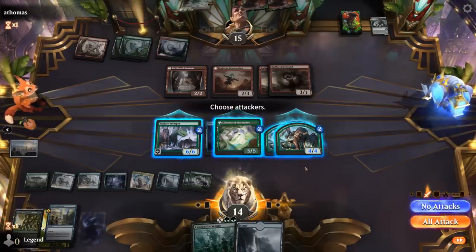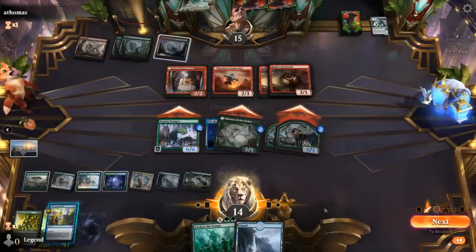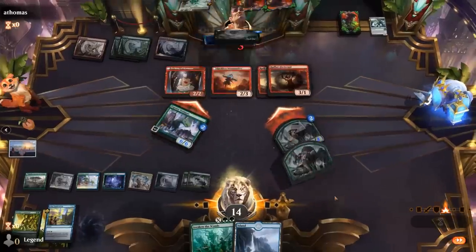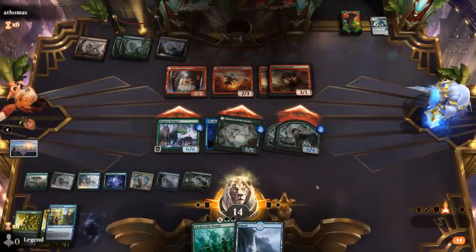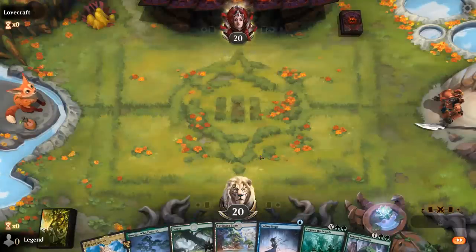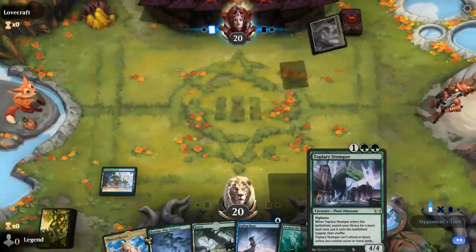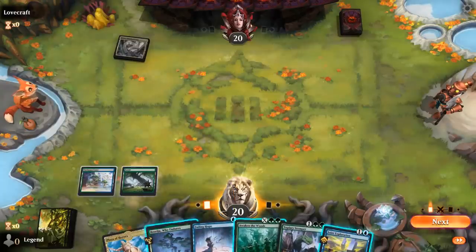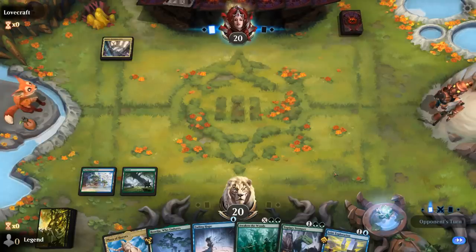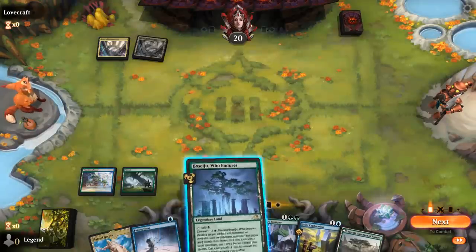Tatiova — okay, so now with Tatiova, Awaken the Woods threatens to present lethal. I still like Titania's Command to get two lands, then keep up Fading Hope to maybe bounce my own Stomper. We can make a couple Bears to maybe force a board wipe already. We'll get Blast Zone. Sure, I'll get a Hideout. Hit for four. Then we can cast Tatiova plus a relatively large Awaken in the same turn, and we also have Plaza to protect Tatiova. With a mana advantage here we can potentially do multiple things in the same turn, whereas the opponent maybe only gets to cast one spell. If the opponent goes for a Depopulate, I'm happy bouncing Stomper back to hand.